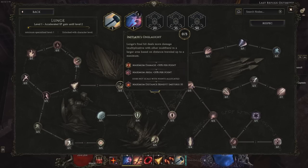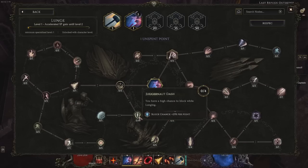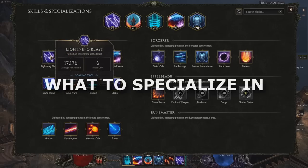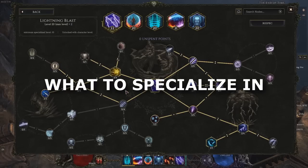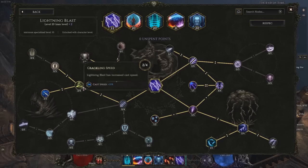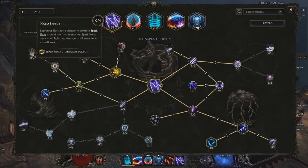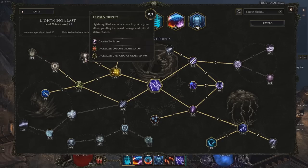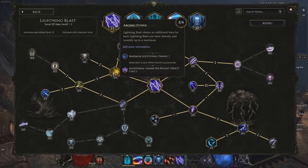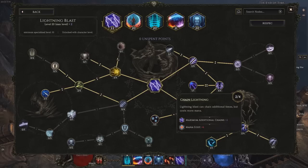That said, it can be a little tough if you drop your main damage dealing specialization without having a suitable replacement, so keep that in mind. Skill trees have a mixture of minor and major stat boosts, very powerful buffs, and options to outright change how the skill functions. Your most important tool here is the power of reading — read through your options and consider how they might interact. Considering how the different nodes can alter your skill's functionality and boost its effects can have huge benefits for your build.